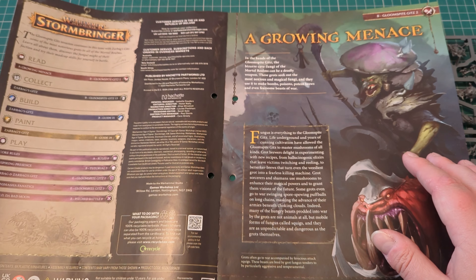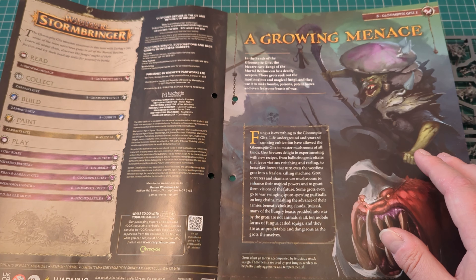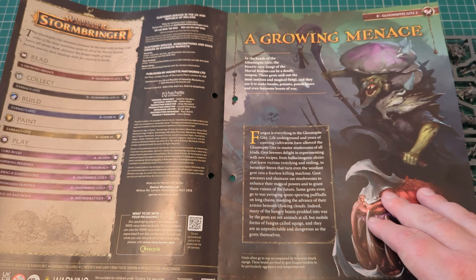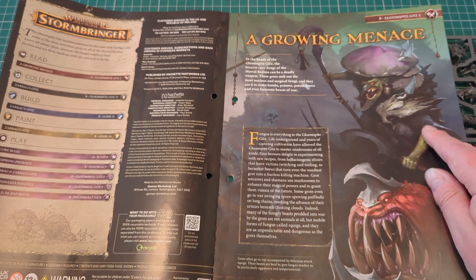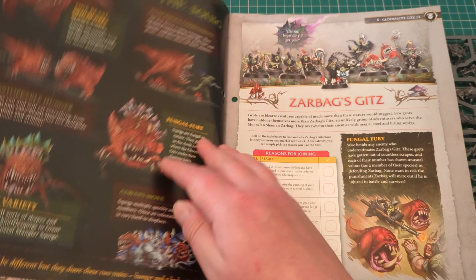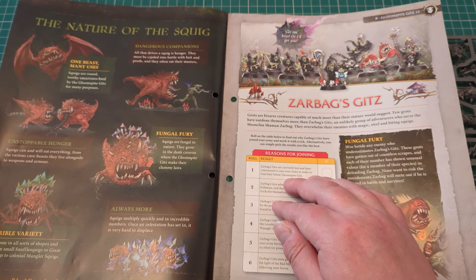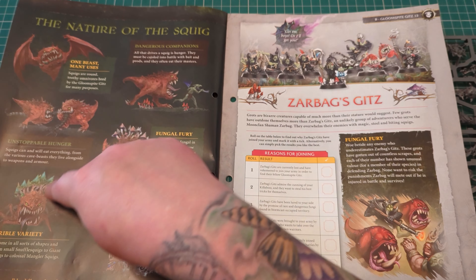A Growing Menace: in the hands of the Gloomspite Gits, the bizarre cave fungi of the Mortal Realms can be a deadly weapon. These Grots seek out the most noxious and magical fungi and use it to make bombs, poison, potent brews, and even fearsome beasts of war. The Nature of the Squig — one beast of many uses. Some lovely little pictures of squigs there. I always did quite like squigs. When I first got into 40k my friend collected orcs and I had an orc codex. I did like reading about the different squigs and all the different things they could do.